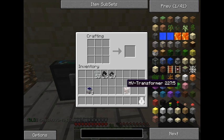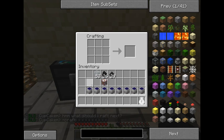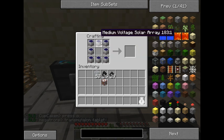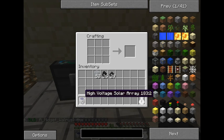The high voltage is even more costly. These medium voltage solar arrays give you the same power as eight low voltage solar arrays. For a high voltage solar array, it's eight medium voltage arrays in a square just like we've been doing, and one high voltage transformer in the middle. This will provide you with a good amount of power.